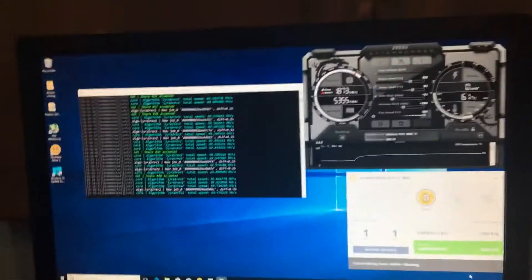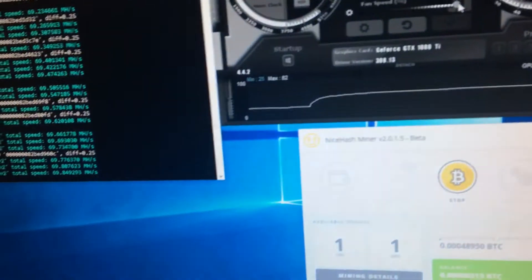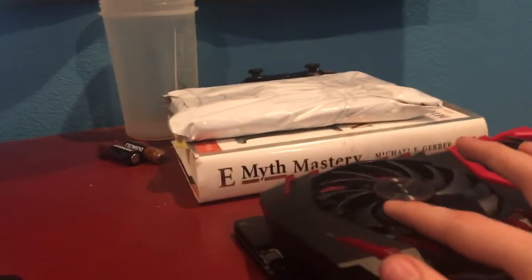We're going to have it mining here, made a new NiceHash wallet for our setup. It's a lot louder, you can tell, from the fan compared to others, but that's okay — I'm not going to have it mining in here. It's more profitable on Lyra — the Neo script — I can tell. This might have something to do with it because they're different brands.